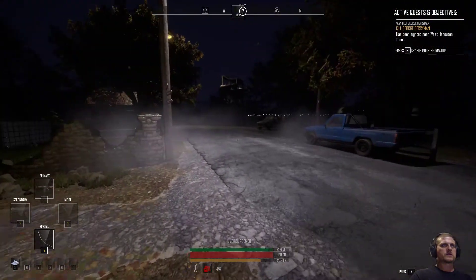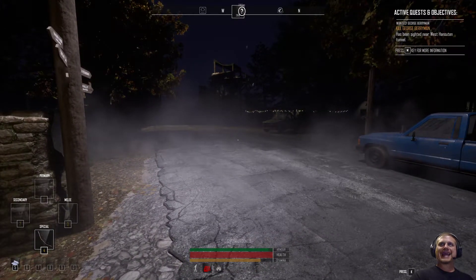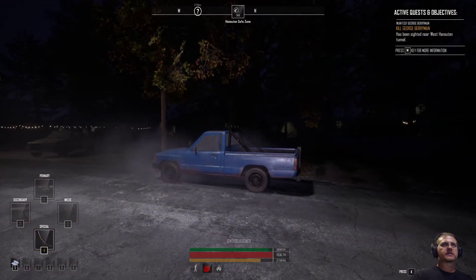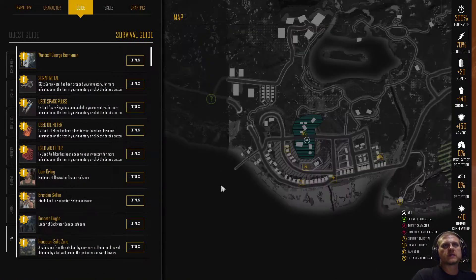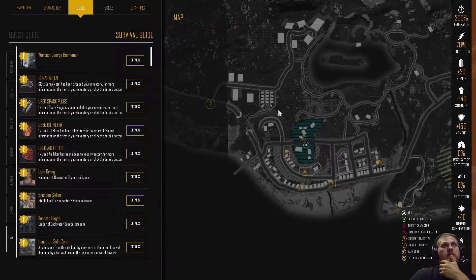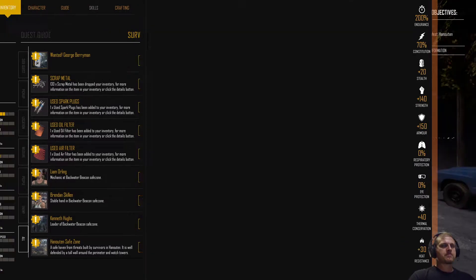Which direction do we need to go? He's been cited near West Hanneton Tunnel. Let's open the map. It's going to be kind of hard to do in the dark. At least we have a quest, I guess I could have waited. But I still think I'm gonna go out here to Lake Garnett.